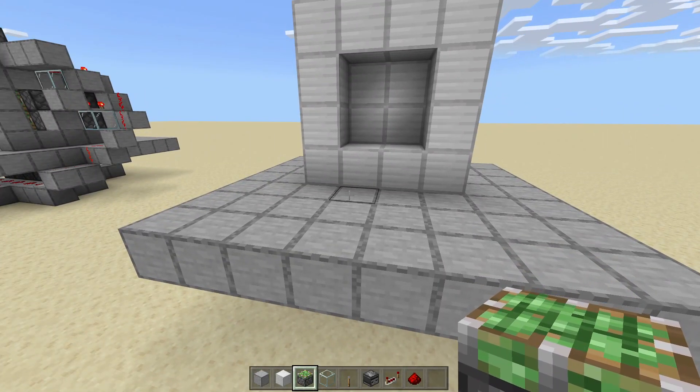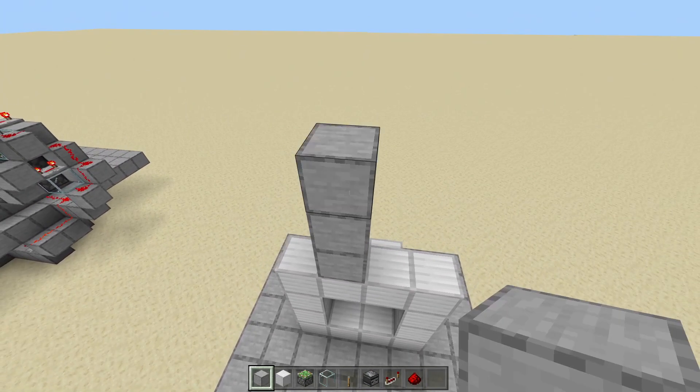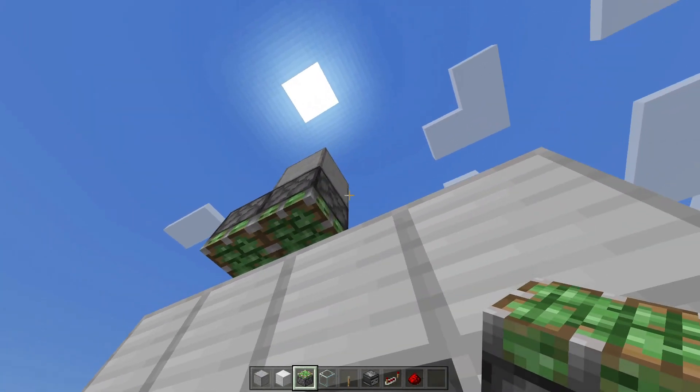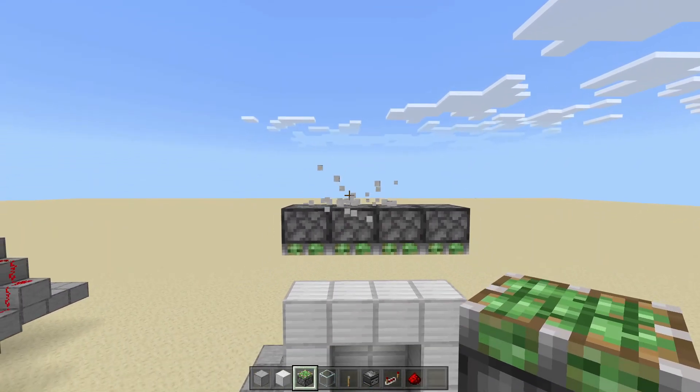Now the exact same thing as the bottom — we're going to have to get sticky pistons on the top 4. So off the top, we're going to get 3 blocks. Break the first 2. Get sticky pistons facing down. And on the side of the sticky pistons, just get 3 more, like so. You can also break the temporary block.